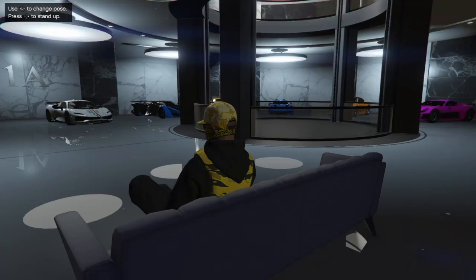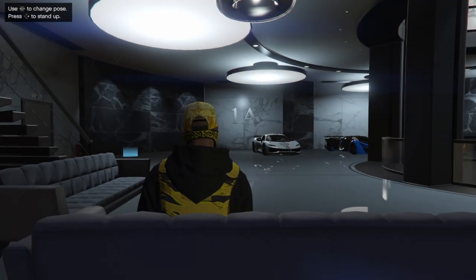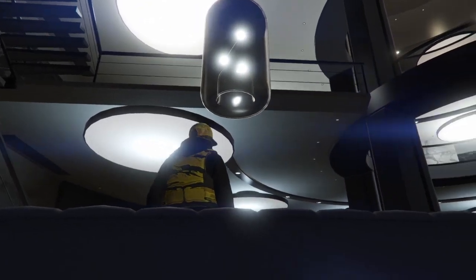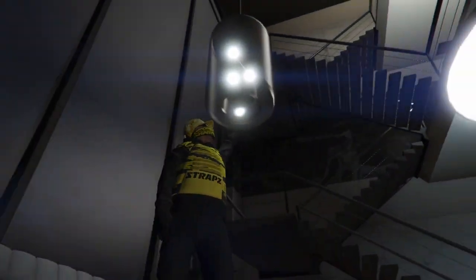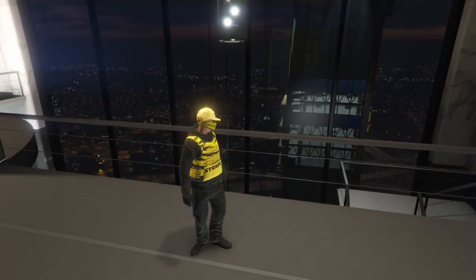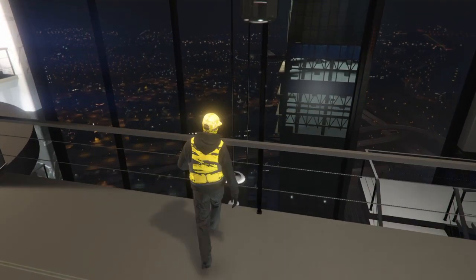Alright, welcome back to another video. In today's video I'm going to be showing you how to jump down from all the way up, way up there. So we're up here now and the first step is to walk to the railing.